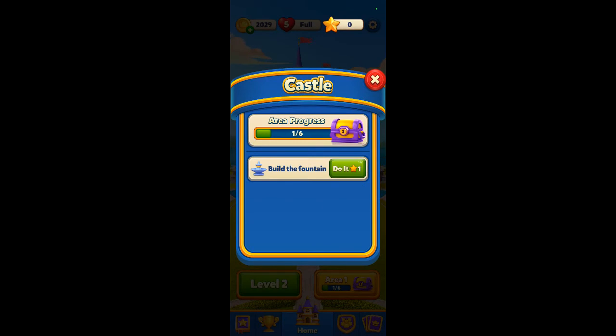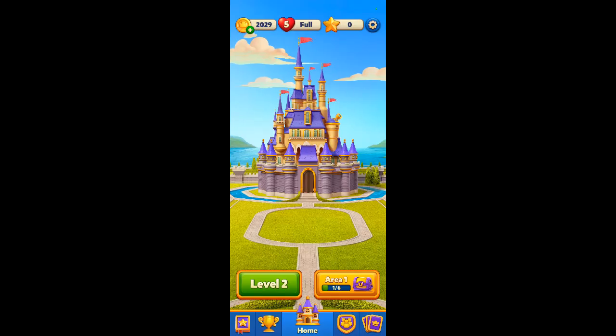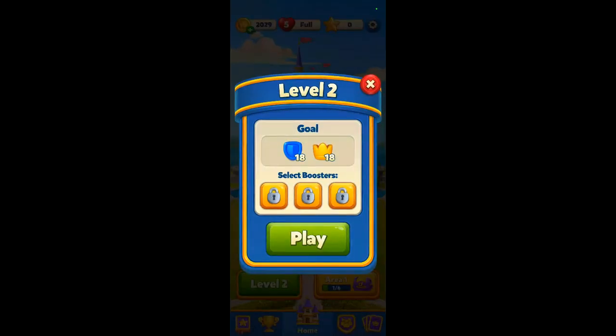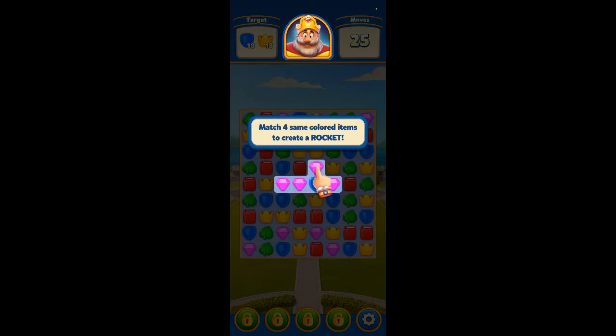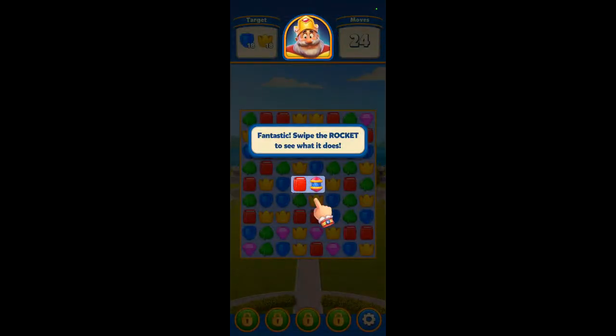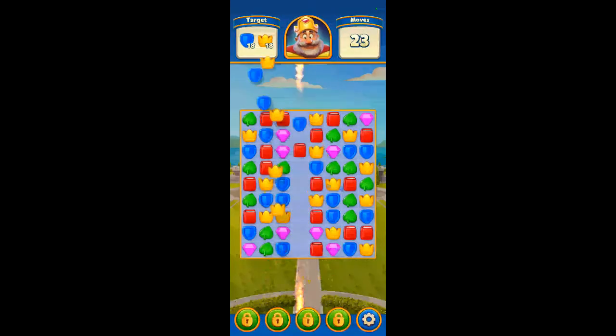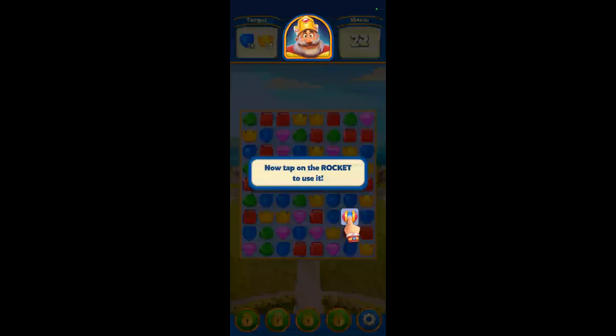A fountain - we don't have enough points yet, not enough stars. So we'll have to play some more. Level two - we need 14 blues and looks like 14 yellows. Oh what's this, a rocket? Match four and you get that thing - move it over and it takes out a whole column. Or just tap on it, same thing - it takes out a row.